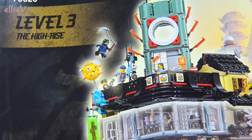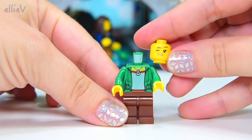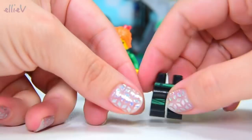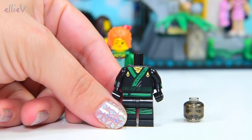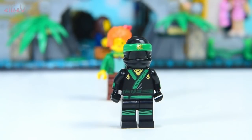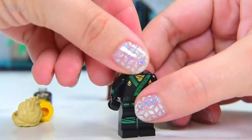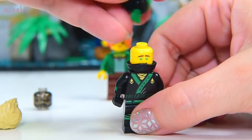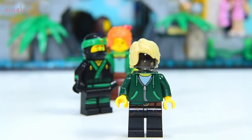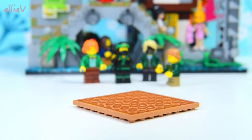Now we're up to level three — the high rise — and we're going to start on the sushi restaurant. We're up to bag number 13, and our next minifigure is Misako, Lloyd's mum, with her winky face. She's got that cool new hair piece, which you can also get in lots of other sets. And here is Lloyd's ninja outfit — complete. It looks a bit creepy with that black head piece, so let's dress Lloyd up. Here comes Tommy — Tommy's seen the green ninja and now Tommy's truly happy.